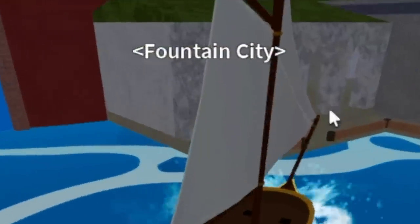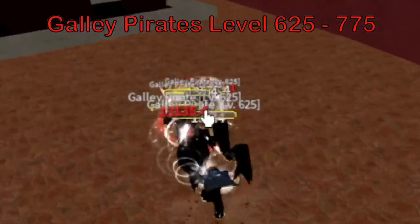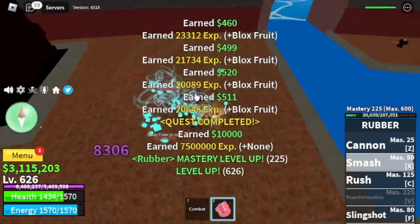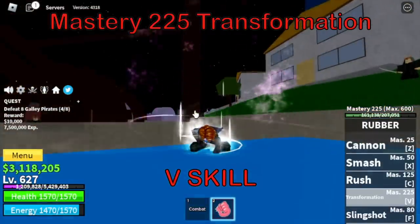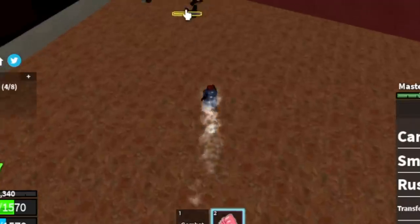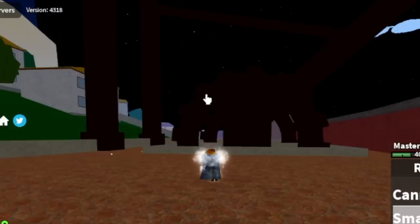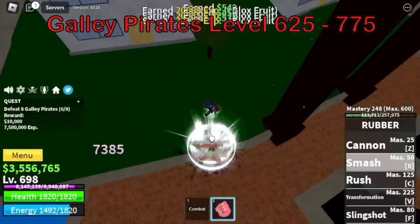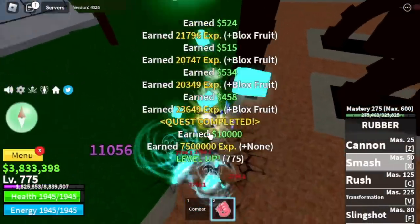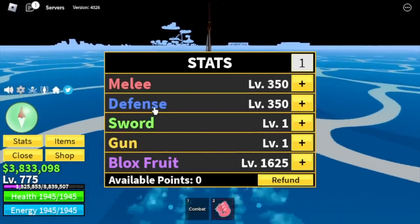After that, we are going to the final island, the fountain city, and we're going to target the gallip pirates. Finally, after 225 mastery, we will unlock our final skill, the transformation. Some of the attacks will change — this is the M1, Z skill, X skill, C skill, and F skill. Basically, this is a power up of all our skills. Target level here is 775. Stats: 350 melee defense, block fruits 625.